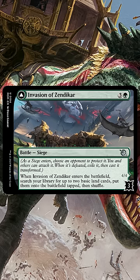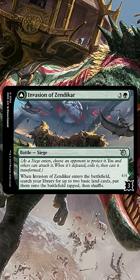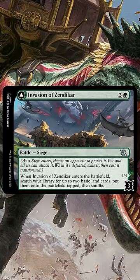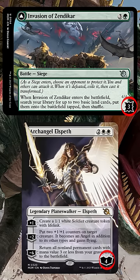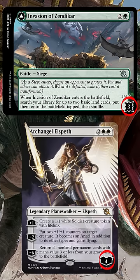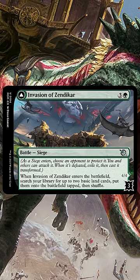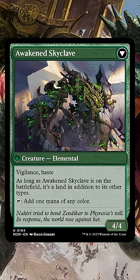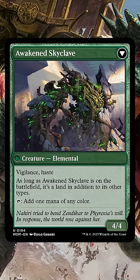As it enters the battlefield, you choose an opponent to defend it, and you and everyone else can attack the battle. Once you remove those three defense counters — which work essentially like loyalty counters, where every damage you deal to Invasion of Zendikar removes a counter — you get to flip it and cast the backside, which is Awakened Skyclave: a 4/4 Vigilance elemental creature that's also a land and taps to add mana of any color.